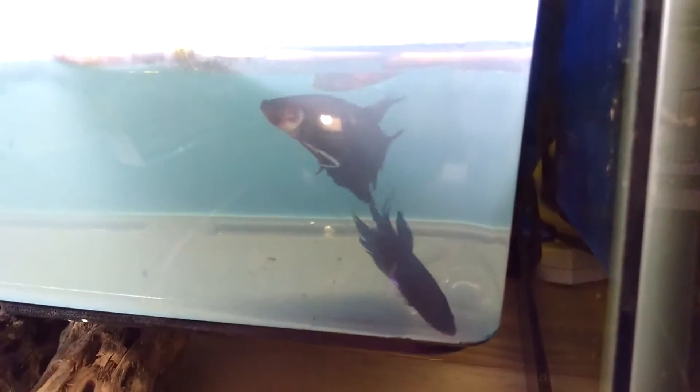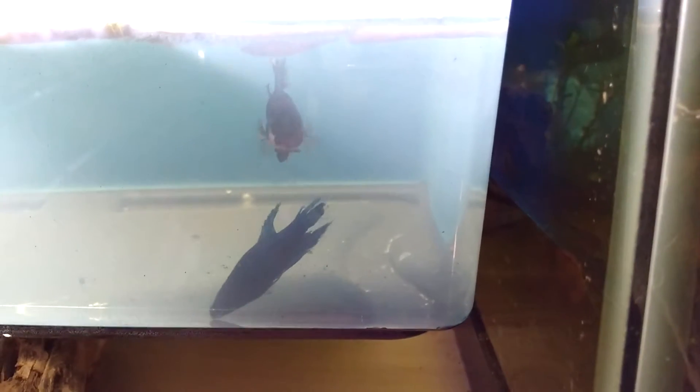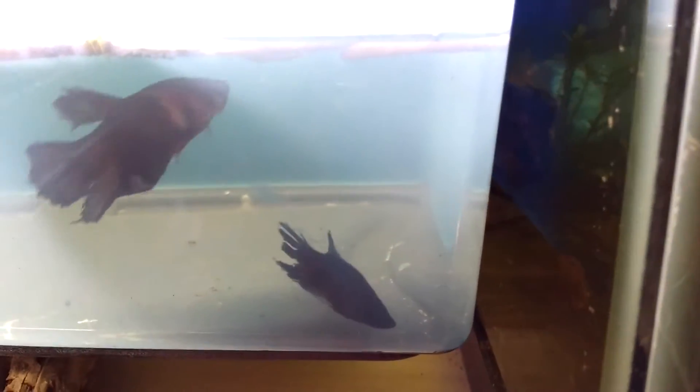He catches them and then he puts them in the bubble nest. She's done dropping the eggs. Now he's putting the eggs in the bubble nest. If he doesn't catch all the eggs, she'll go down after she goes out of her trance and she'll eat them. It looks like he's done a good job — I don't see any eggs that she dropped.